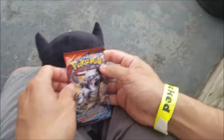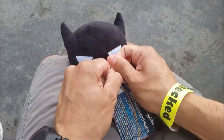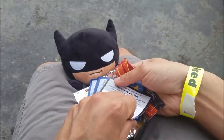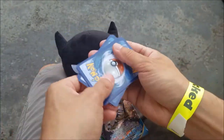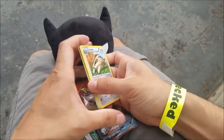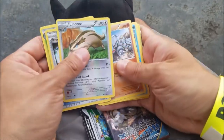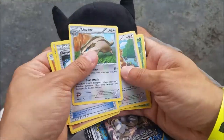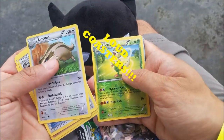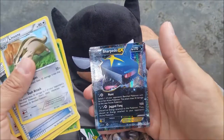So we're going to open the Primal Clash here — just got this pack. Let's see if we have luck here as well. I think it's three with this one. That's a new one: Spirit Link, Kakuna, Skiddy, Rhyhorn, Steel, Low tech, Bit Loop, Fletchling, reverse holo. It's really loud in here. And we got a Sharpedo EX — yes!